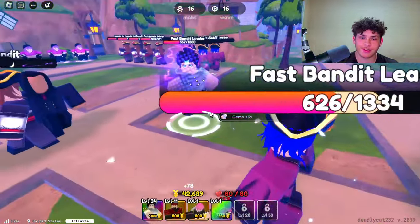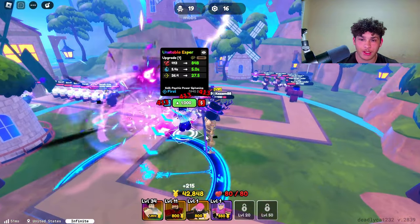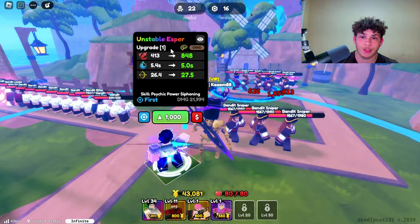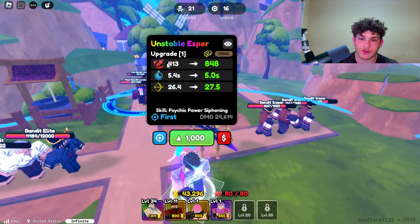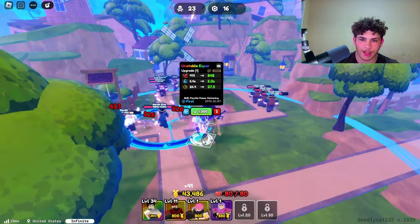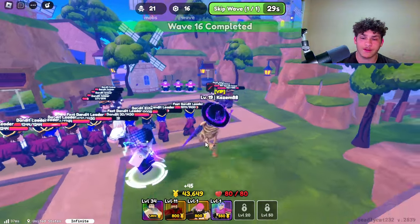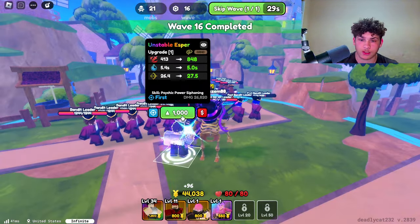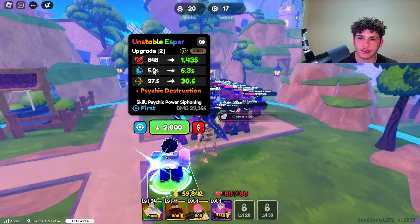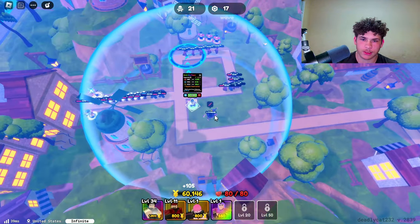Here is how Unstable Esper looks. Keep in mind this is his evolved version — the unevolved version is just called Esper, and the evolved version is called Unstable Esper. His base damage is 413, his cooldown is 5.4 seconds, and his range is 26.4. His first upgrade costs 1000, and he now does 848 damage. The cooldown went up a little and his range is 27.5.